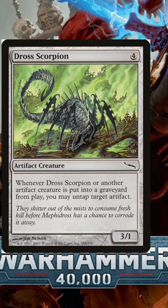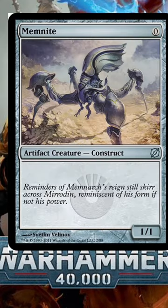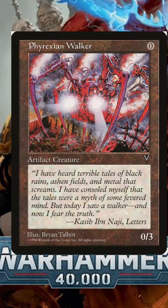For the combo you need the Golden Throne, Drown Scorpion, Auriok Salvagers, and a 0-cost artifact creature of your choice — either a Memnite, Ornithopter, or Phyrexian Walker.